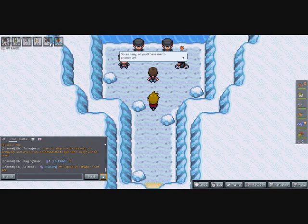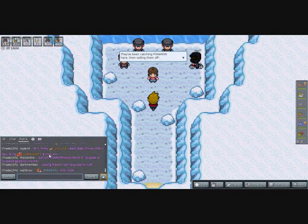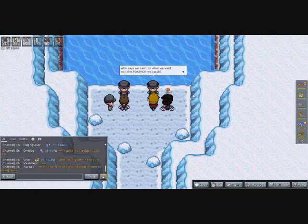A Rocket grunt says: 'Keep your filthy hands off the Pokémon in this cave — you have me to answer to.' If it were any trainer other than one in a Rocket uniform would you be saying that? Then Lorelei appears: 'Valtor, I need your help — help me kick these poachers out, they've been catching Pokémon here and selling them off.'